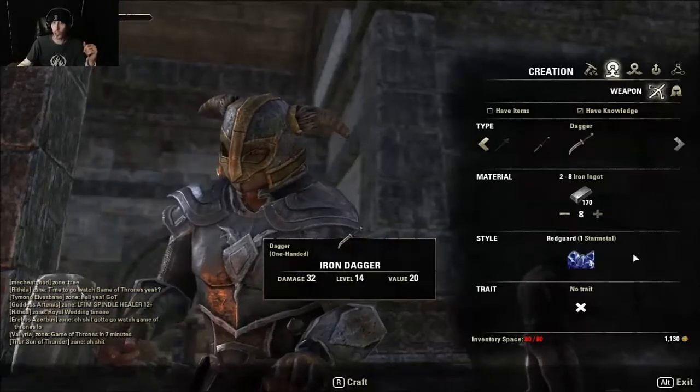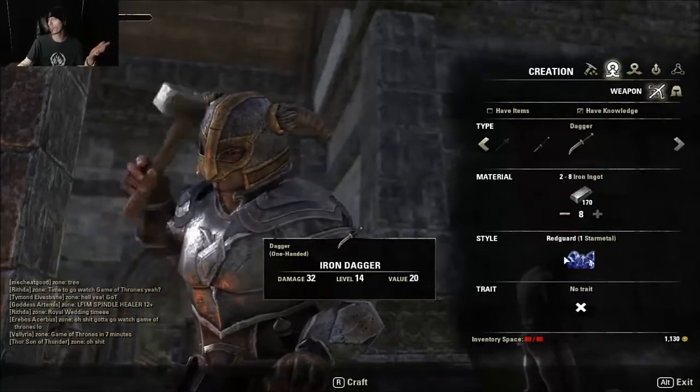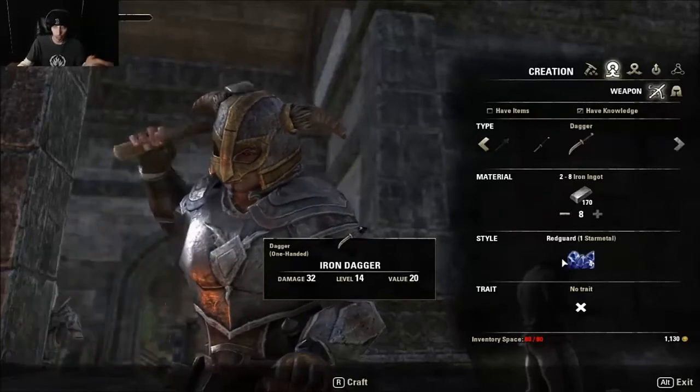You need the style — you need to learn different styles. You always know the style of the race you choose. I'm a Red Guard, so I know star metal. I haven't learned any other, and probably not gonna.